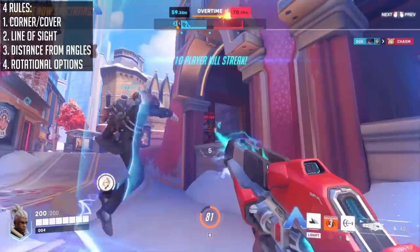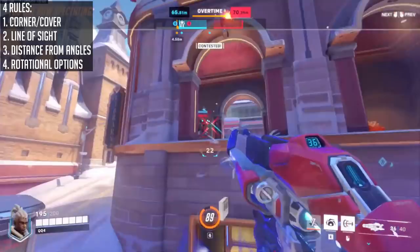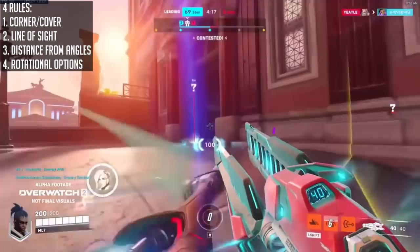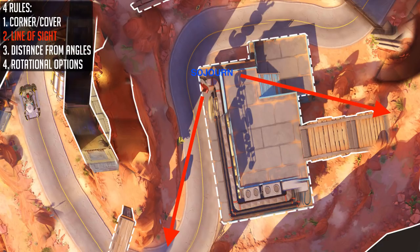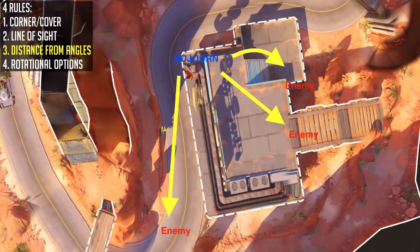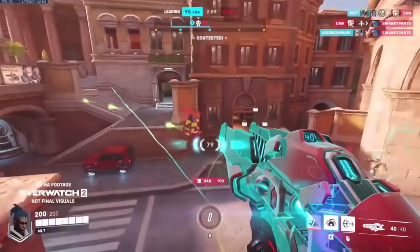Moving on to positioning with Sojourn. The four rules from Coach Natter are: Cover, Lines of Sight (LOS), Distance from Angles, and Aggressive or Defensive Rotational Options. Referring to that Route 66 gas station example: you have the gas station sign as cover. With LOS, you have plenty, being able to see enemy supports past the first corner. Distance from angles means how far you are from being flanked — you have decent distance to escape danger. With rotational options, you can drop off the high ground and hold an aggressive angle at the gas station, or drop off and retreat to the cave, or grab the mega underneath.